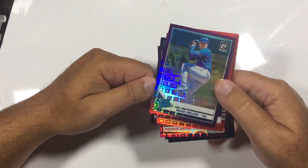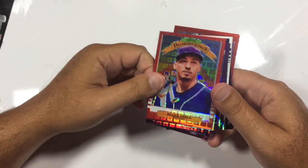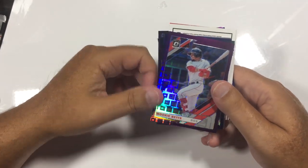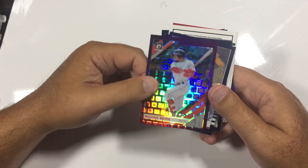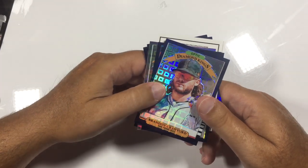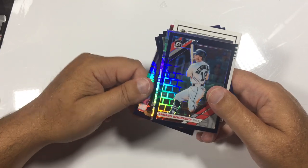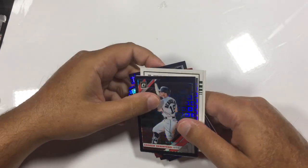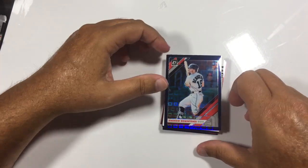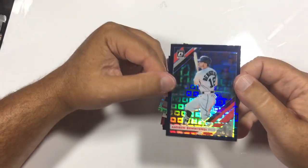We got Yadier Molina — blue, out of 99. Brad Keller at 99. That's a nice Blake Snell Diamond King — 32 out of 99. Mookie Betts, purple, 14 out of 99. Brandon Crawford, San Francisco, 99. Benatendi at 99. Laureano — 40 out of 99. Zach Britton, blue, 4 out of 99.